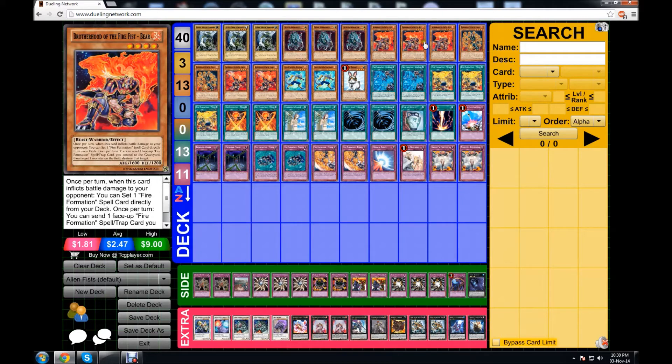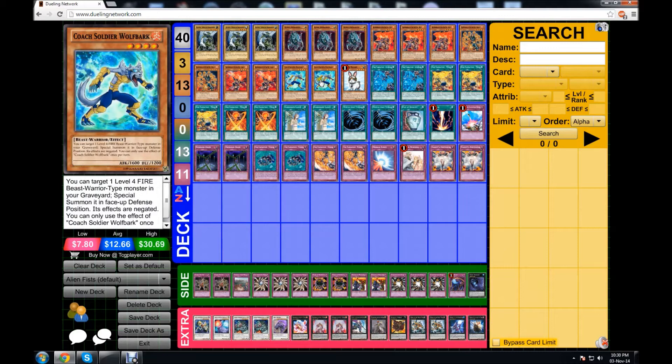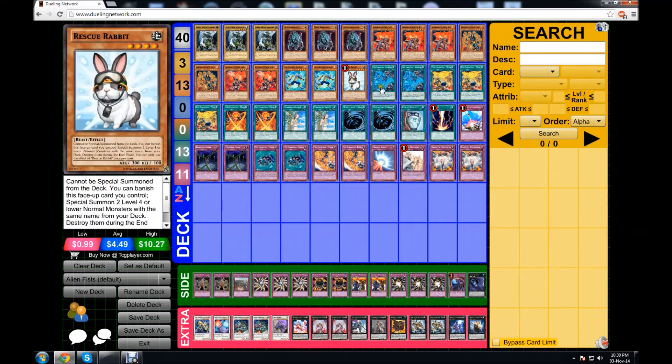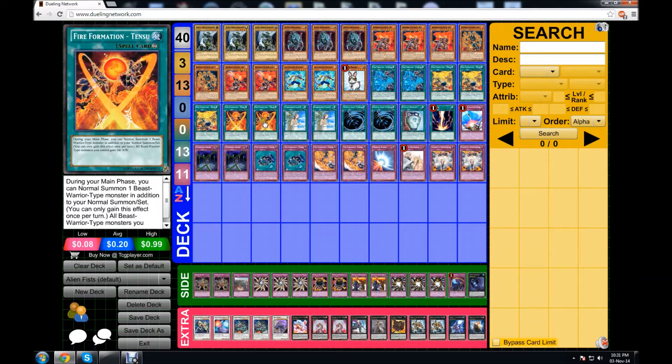Moving on to the Fire Fist side: we have the standard Triple Bear, two Dragons and two Gorillas just because I don't have room, two Coach Soldiers because this card is essential, Rabbit, and Gyoko because it's a face-up card you can use for Golgar — it's like MST but better with Golgar. You activate it, return it with Golgar to destroy the targeted card or a monster, then activate Gyoko again. Triple Tenki of course, and Double Tensu.